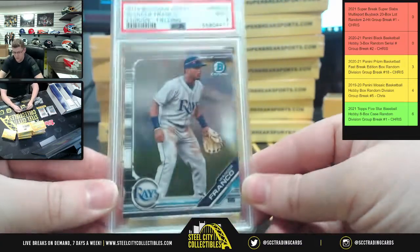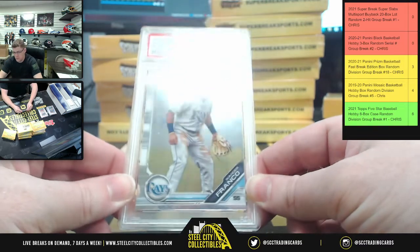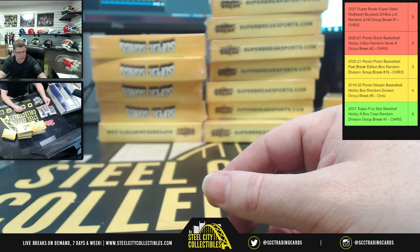We have a Wander Franco PSA 9 mint from 2019 Bowman Draft — the 2019 Bowman Draft Chrome PSA 9 mint Wander Franco.